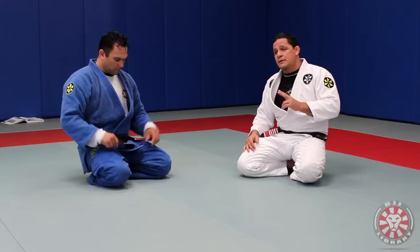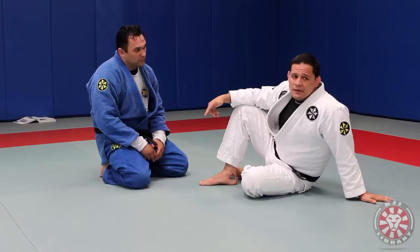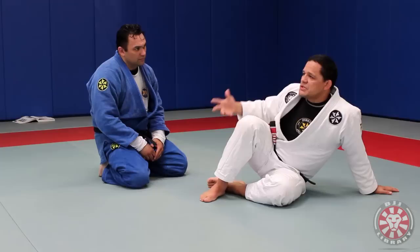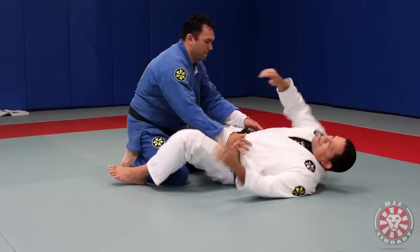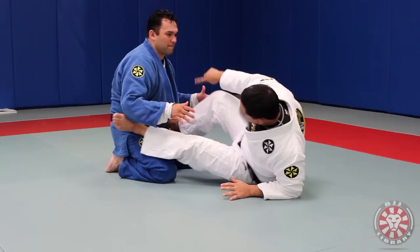When I was learning butterfly, my first question was how I'm gonna get into the butterfly. Because you're not gonna just approach somebody and he's gonna let you start butterfly. You gotta have a transition to the position. So I tried to simulate — if I just open up and try to get there, this guy is not gonna let me have it. As soon as I start doing something like this, he's gonna make a move and start passing, and I haven't even had a chance to try for butterfly.